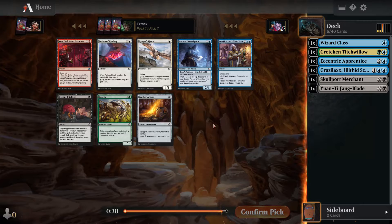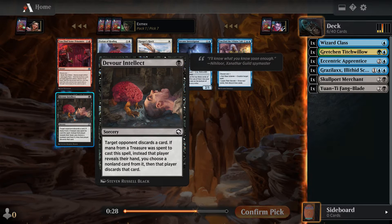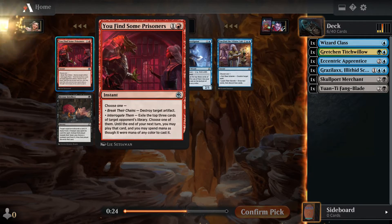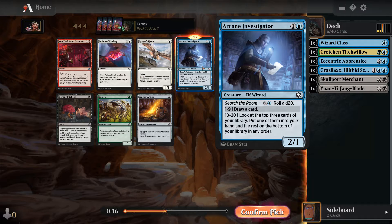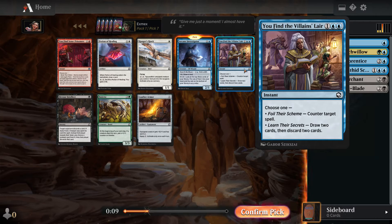This pack had no good black cards. There's You Find Some Prisoners in red, but at this point we weren't close to red at all. I was looking at some green cards, because we could have still gone into green instead of black. I think I just ended up taking the two-drop creature here, Arcane Investigator, because the Villain Slayer card is flexible as a counterspell or draw spell, but it's also double blue so not that great.